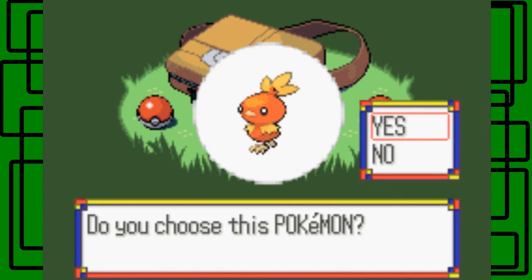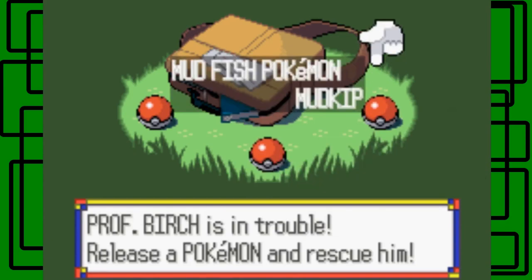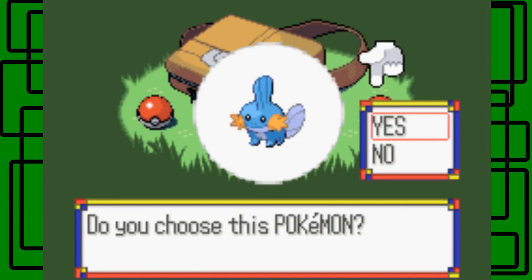Torchic with its final evolution of Blaziken is Fire/Fighting, so that's awesome — dual typing. Along with Mudkip, the Mudfish Pokemon, Mudkip is the Water type Pokemon, and its final evolution Swampert will be Water/Ground — so dual typing there too.